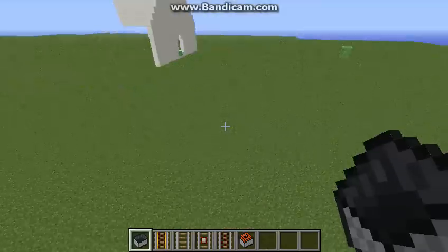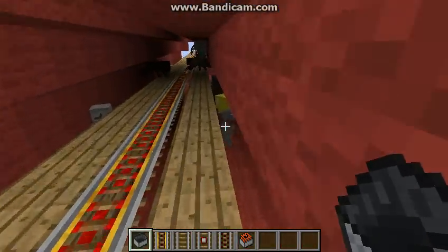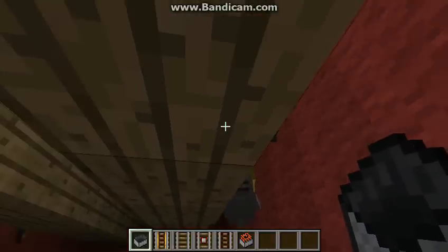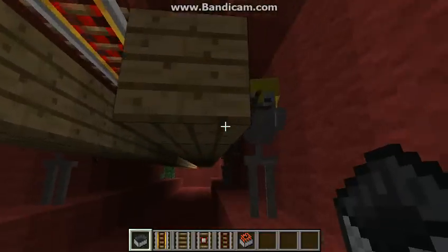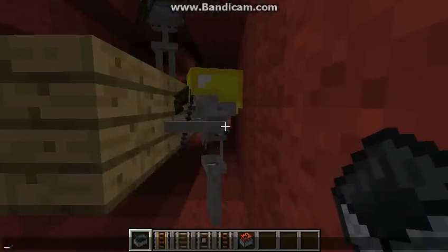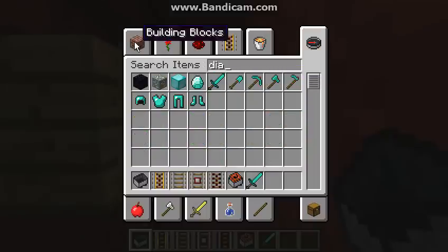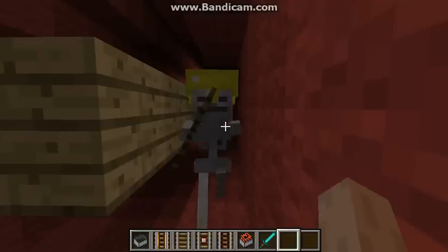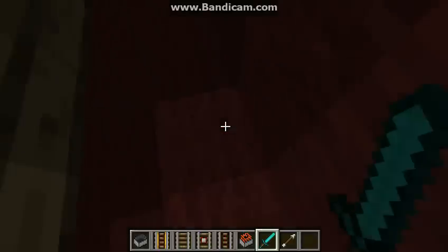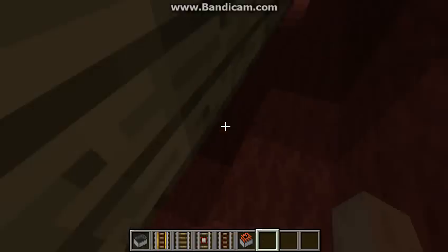Now for all you new Minecrafters, I just want to show you one thing. This right here is a skeleton wearing armor. This is what happens when you kill it. Usually you get armor from it, but today I don't know why it's not showing up.